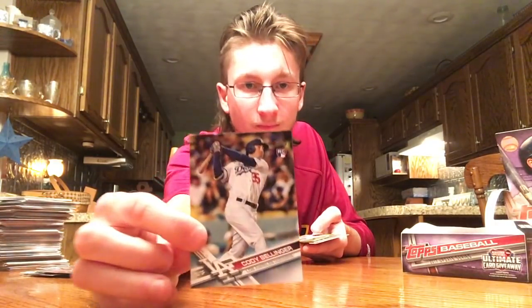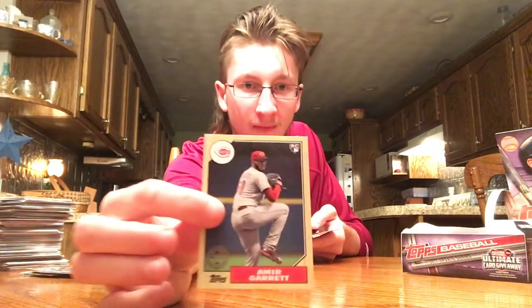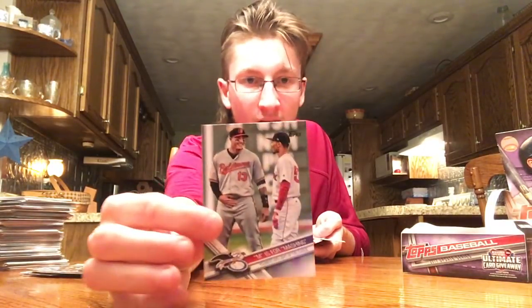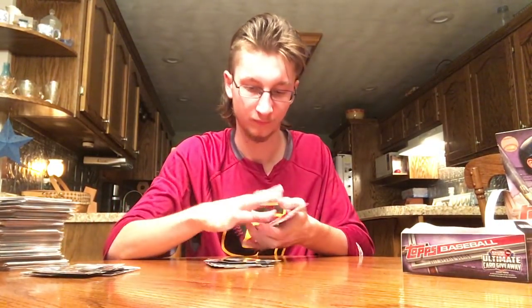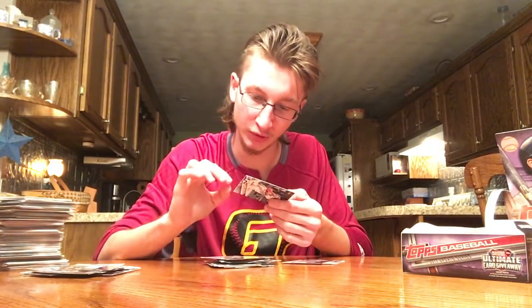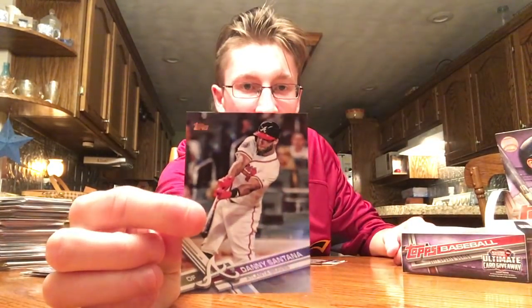Cody Bellinger rookie — another one. Amir Garrett rookie. Nice — it's for mashing — two of my favorite players there, Machado and Mookie Betts. Here's another Benintendi base. Mark Rzepzynski foil. Bartolo Colon in the Angels uniform, Untouchables — he's played for a lot of teams. Almost missed it, but a Danny Santana — looks like a blue number down at 50. Danny Santana, thought it looked a little different — you can barely tell, it's got a blue font down at the bottom. Father's Day Powder Blue, one in 302 packs.